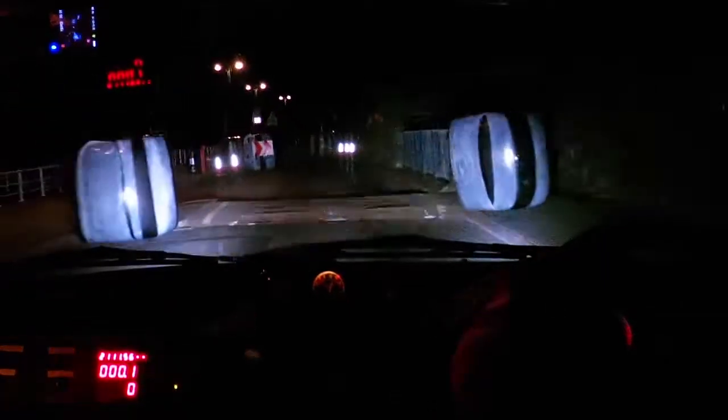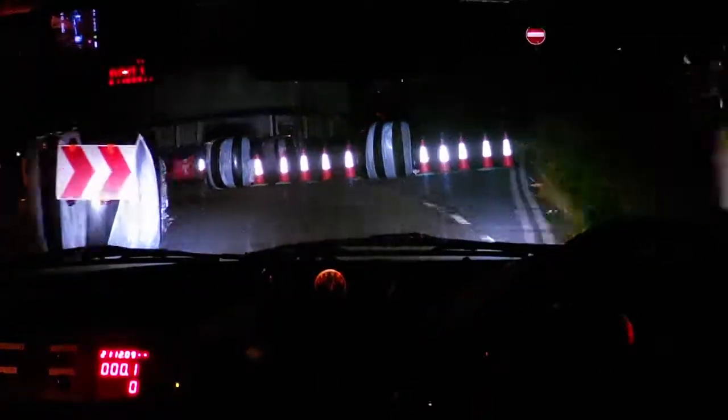Deep bus stop right. 150 speed bump chicane. Right entry 3 bales. Then six right half long 100. Tighten square right. Tighten square right. Then square left.